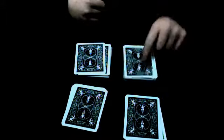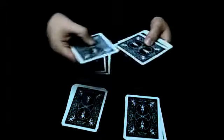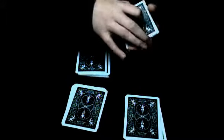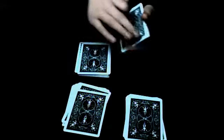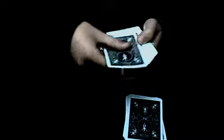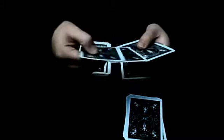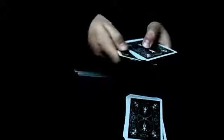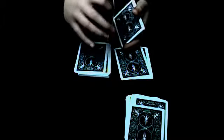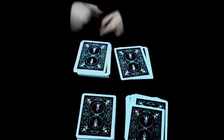Then let's take this one. 1, 2, 3. And then under. And then 1, 2, 3. Okay, so let's just take this one. And then 1, 2, 3. And these 3 cards go under. Then 1, 2, 3. Okay, then the last one.